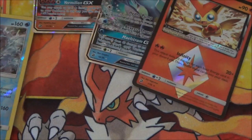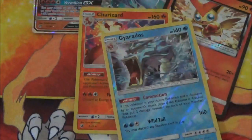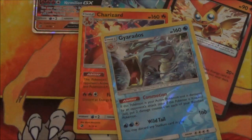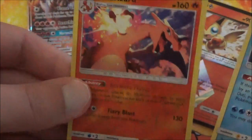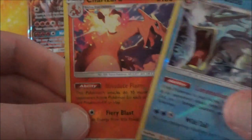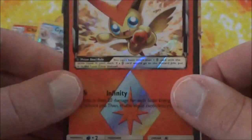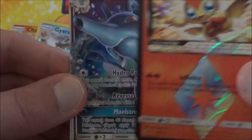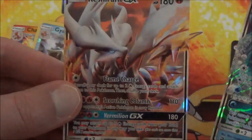So we've got six packs and we've got three hits and a couple of Reverse Holo Rares. I'd say this opening went fairly well. We have two Reverse Holo Rares — the Gyarados and a Charizard. Still cool. We have the Prism Star Victini, and we have two GXs — Kingdra GX and Reshiram GX.